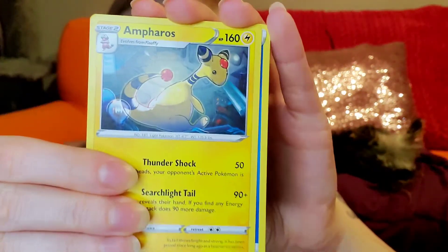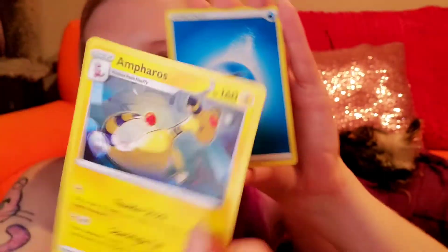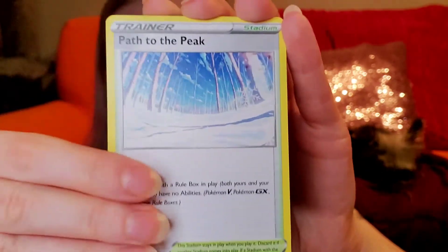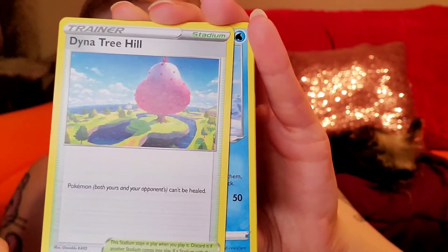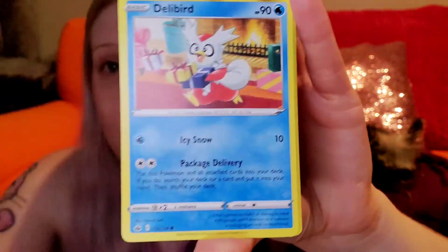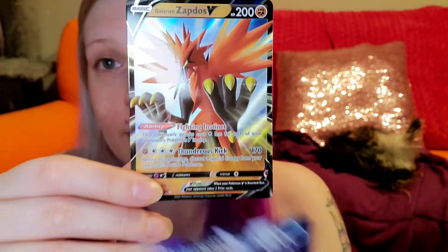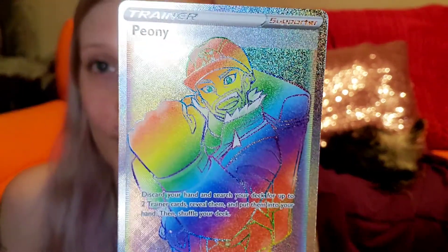Let's see if we can get anything good. Sorry, the lighting isn't as good now. We got: Drizzile, Lapras, Blitzle, Aaron, Deerling, Delivered, and a reverse Tsareena — super cute. And then we pulled a Galarian Zapdos, Calyrex Ice Rider, and Peony. So that wasn't too bad for today's video. I hope you guys enjoyed, and I will see you in the next one with more Chilling Reign. Bye!